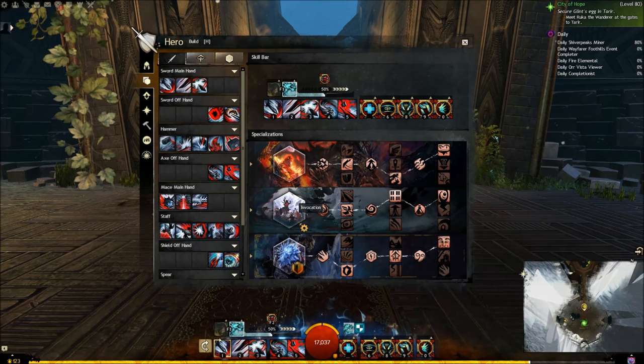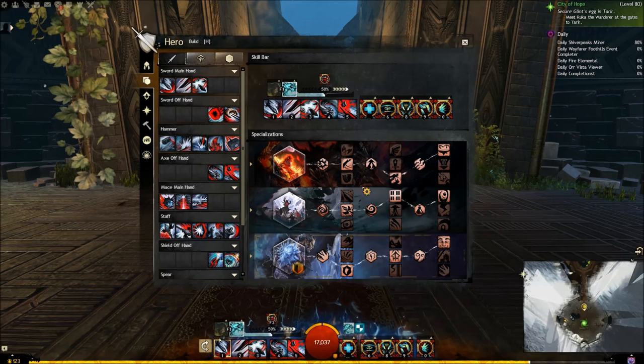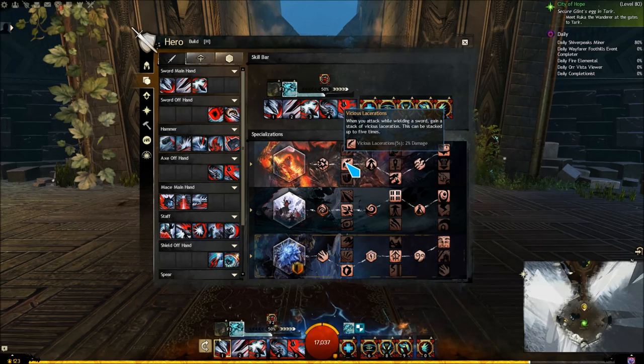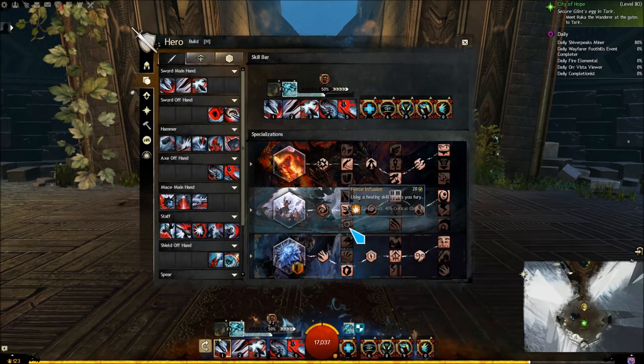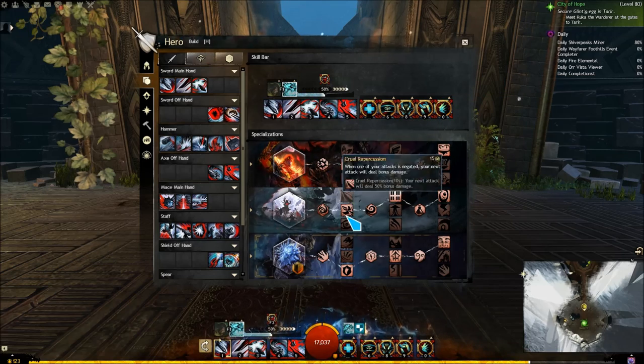For builds, you want Devastation, Invocation, and Herald. Under Devastation, you want Vicious Lacerations, Assassin's Presence, and Swift Termination. The first line of Invocation doesn't really matter.